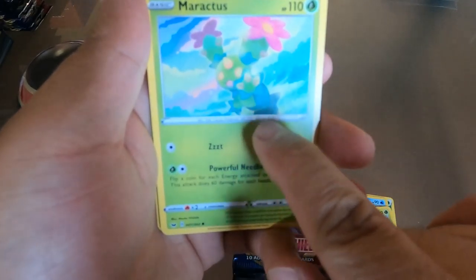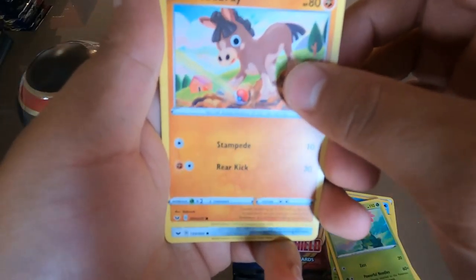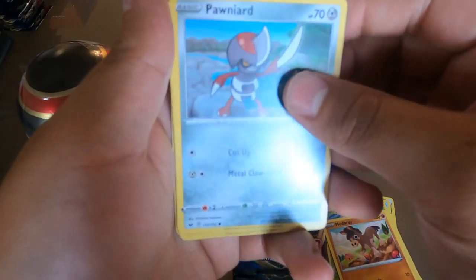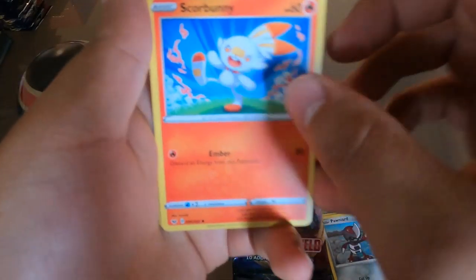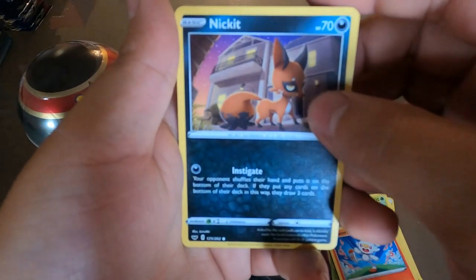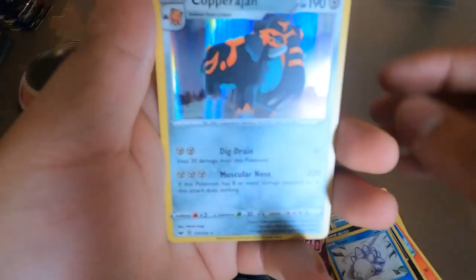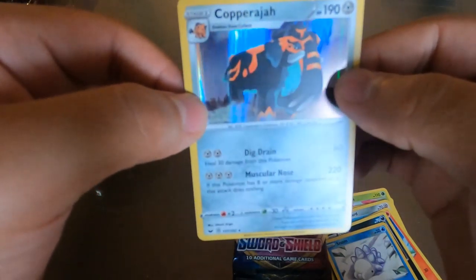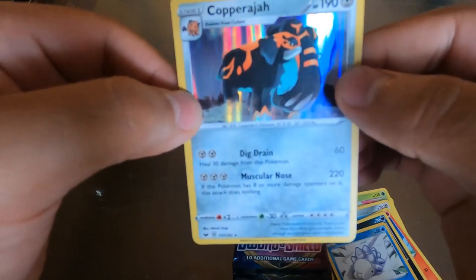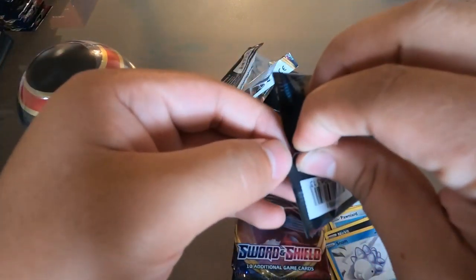Looking at it better, it's pretty cool. We got Mudbray, and this looks like a funny-looking Pokémon. Ponyta — pretty cool. Scorbunny looking all chill. Marnie, Nickit, a reverse holo, and oh — we got a holographic Copperajah. It's pretty cool, not a bad start for the first pack opening.